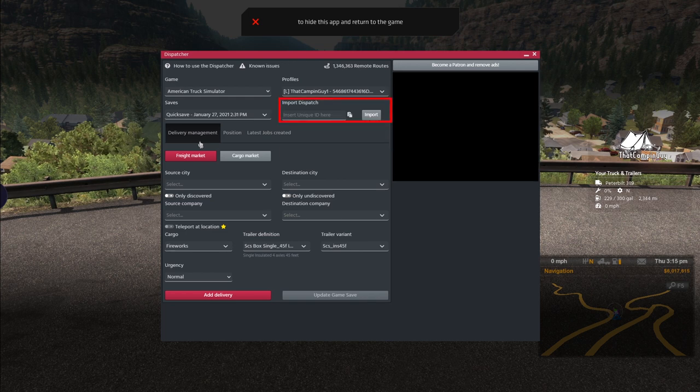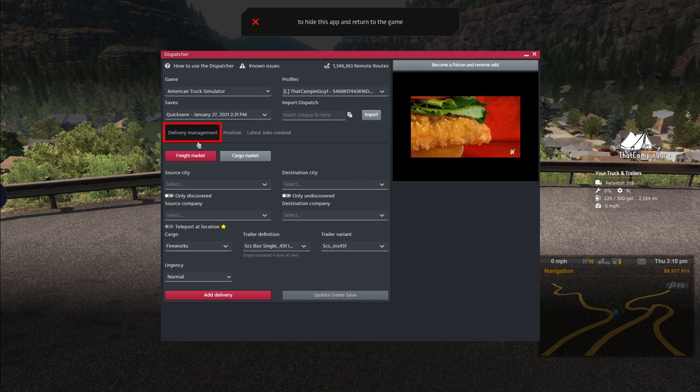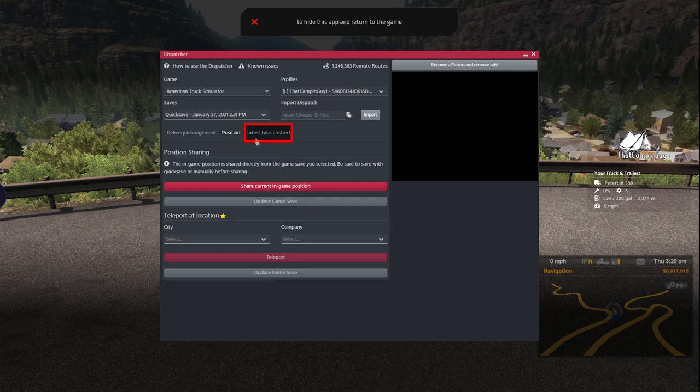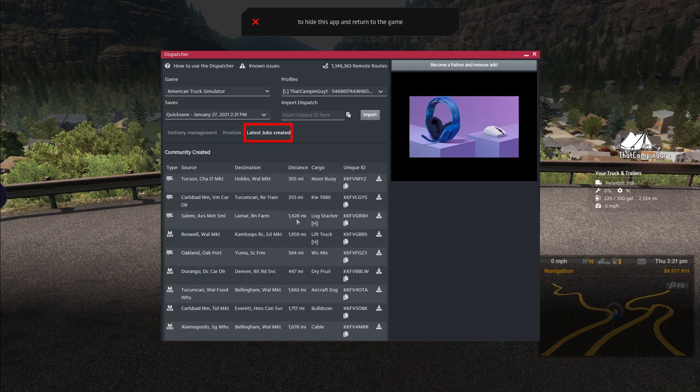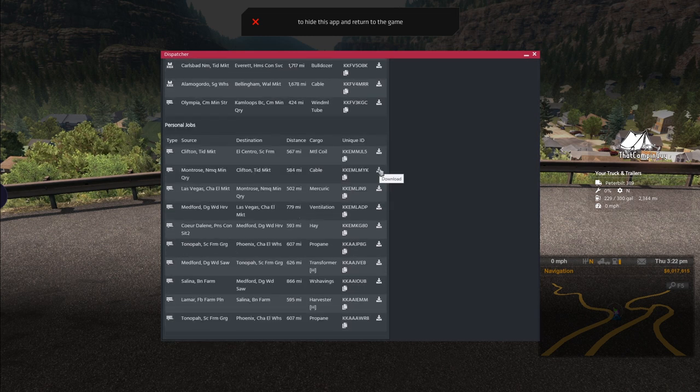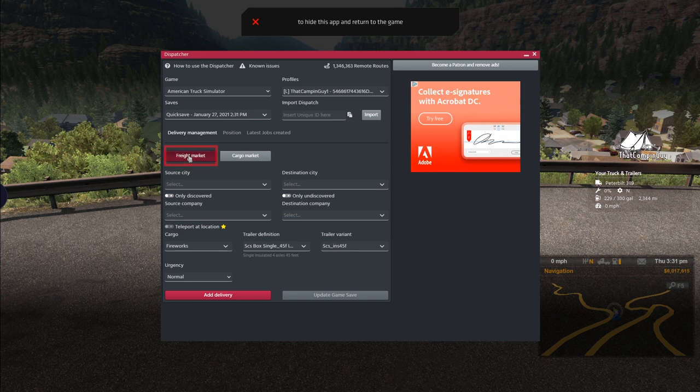Moving forward, the Import Dispatch box is where you paste the job or shared position unique ID, which we'll discuss in the import dispatch chapter. Under the save box are three tabs: the Delivery Management tab is used to create jobs, the Position tab is where the teleport magic happens, and the Latest Jobs Created tab shows you 10 random community jobs and your 10 previously created jobs. You can click the icon at the end of any row to import a job. On the Delivery Management tab, the Freight Market gives you a cargo and a trailer, while the Cargo Market lets you use your own trailer.